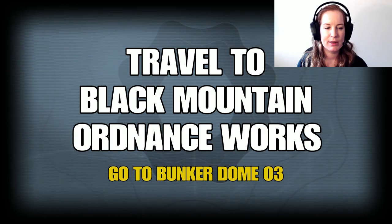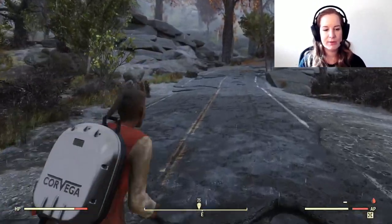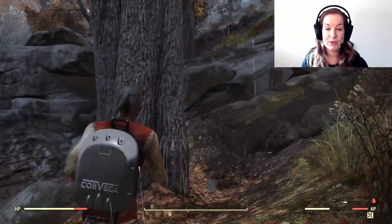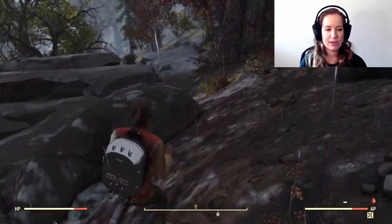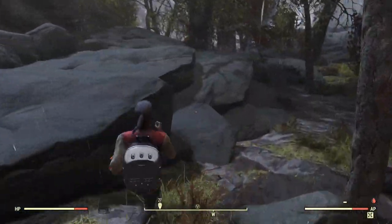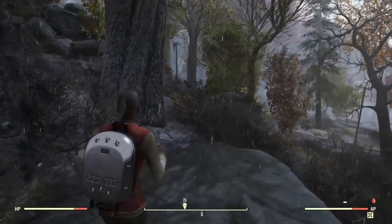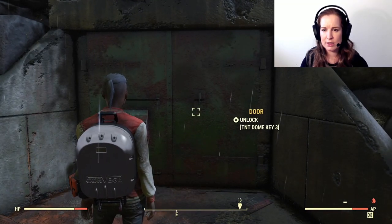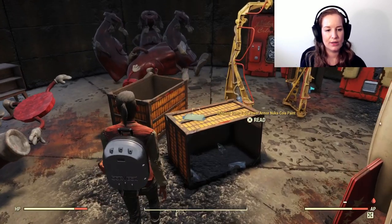Now we travel back to Black Mountain Ordnance Works to find Dome 03. I've placed a marker on my map to help locate it. The first dome I found was Dome 7, which for future reference is the dome you need if you want the Quantum paints — but that's another mission. Keep following my path until you reach Dome 03 and unlock the door. Inside you'll see the Nuka-Cola Cappy Jacket and Jeans — pick those up — and to the left of that is where the plans are. Pick them both up and you've finally got your Power Armor plans.